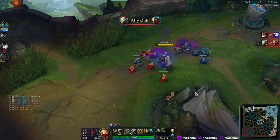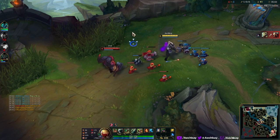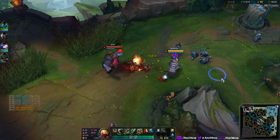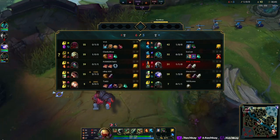But we are level six now. We do have a Lost Chapter, which is sort of weird to have — used to build Luden's on Singed because it was a new item and it was really strong, but you don't do that anymore.